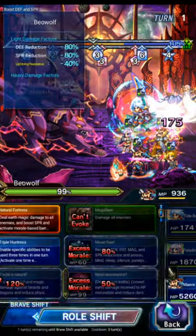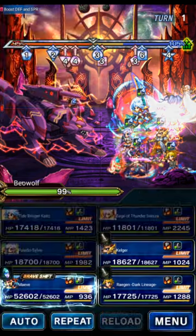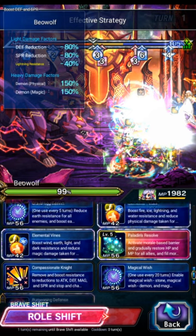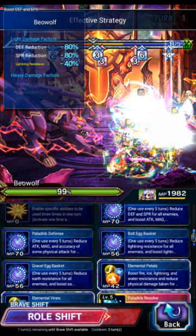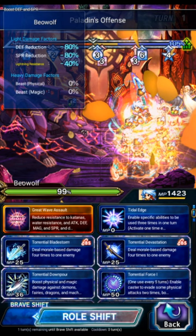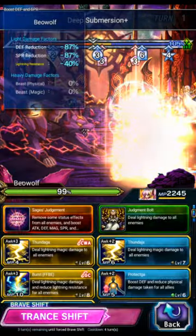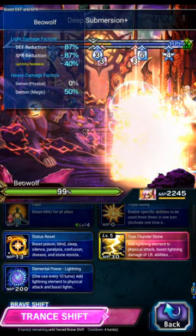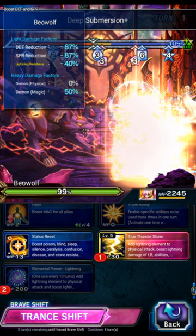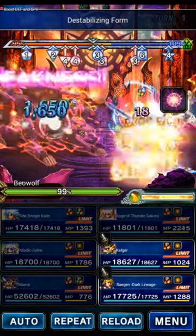For turn one, Maeve will start in the shift form, then do cover, provoke, and status immunity. Sylvie in the base form will do Burgeoning Defense, Elemental Vines, and Paladin's Offense for the accuracy buff. Kaito in the shift form can do Deep Destabilizing and Crashing Waves. Secura will do Thunderstone and the elemental amp on Kelgar. If you don't have EX2, you can't use the amp — that's okay, you do a little bit less damage. We're going to use Sylvie's amp later anyway. Then do Burst to imperil.